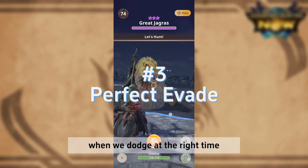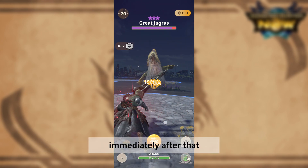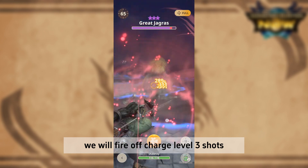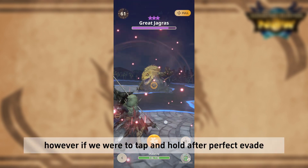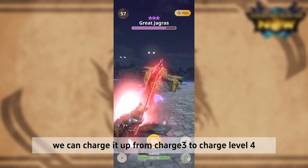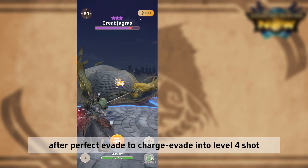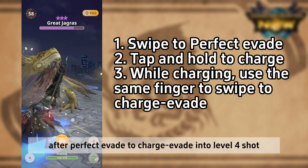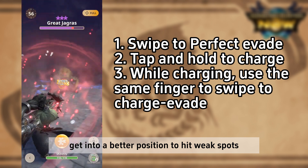When we dodge at the right time, we will be able to perform a perfect evade move. Immediately after that, if we fire off, we will fire off charge level 3 shots. However, if we tap and hold after perfect evade, we can charge it up from charge 3 to charge level 4. You could also tap and hold, then evade after the perfect evade to charge evade into a level 4 shot. This may sometimes help you get into a better position to hit weak spots.